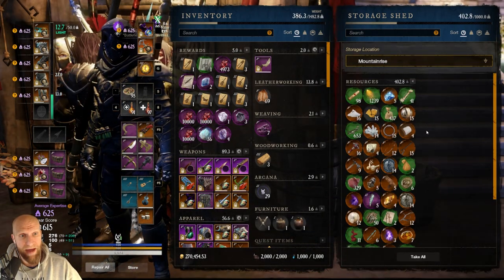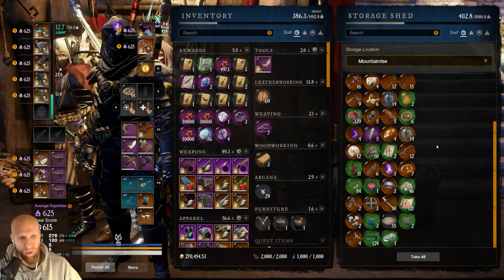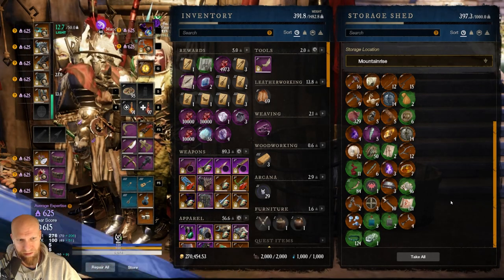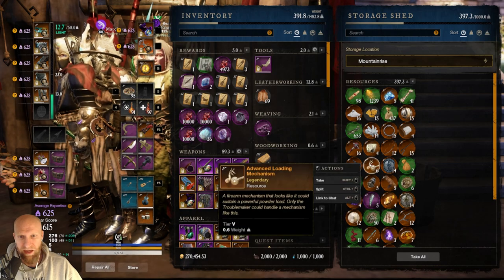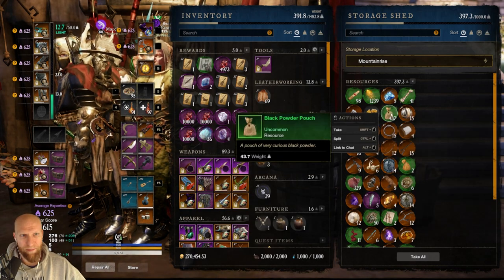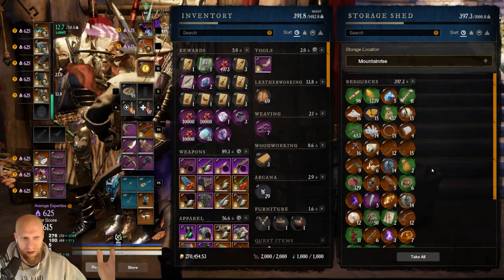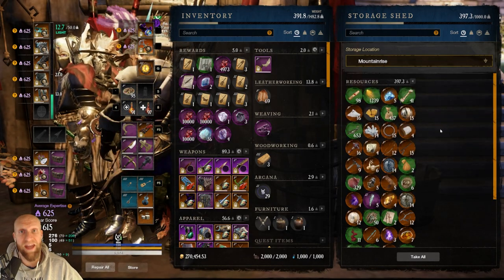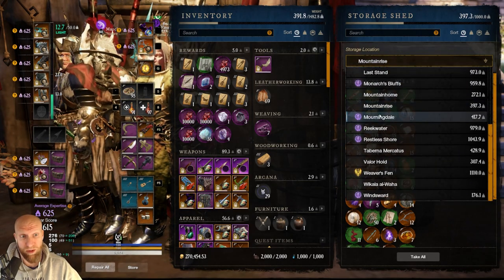Mountain Rise is just a catch-all for resources that are not important at all. I have some mixed up here, like my saltpeter — that needs to go somewhere else. But as you can see, most of this stuff is like advanced loading mechanisms, sticky vines, black powder — all of the stuff we're never gonna use. I don't even know why we have all these things, but this is where they go. I just throw them in Mountain Rise because one day, maybe we'll get a use for this stuff and maybe I'll be super rich whenever that happens.